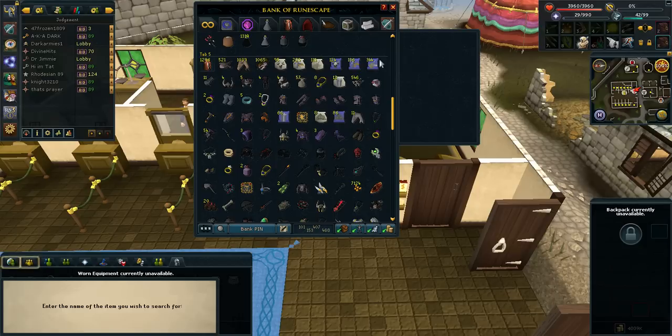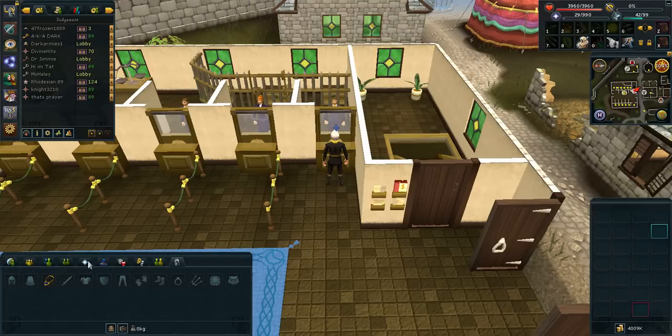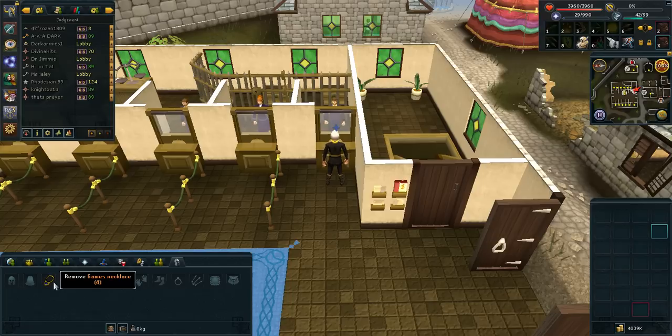If you have a Pack Yak or any type of familiar that holds stuff — like a Spirit Terror Bird or War Tortoise — you should bring those because there's extra carry space. For this method I'm only going to use the games necklace. You could also use a rock teleport tab to get out, but that's another k gone. I'm going to press start on my timer and let's see how much money we can make with the leaping sturgeon method.